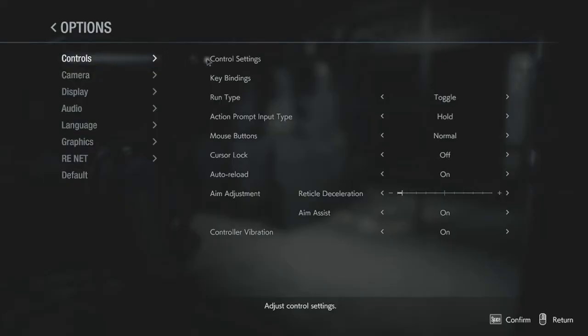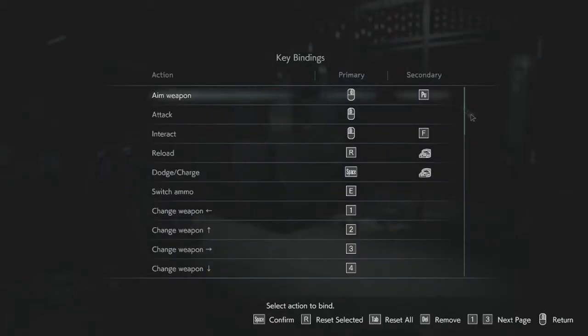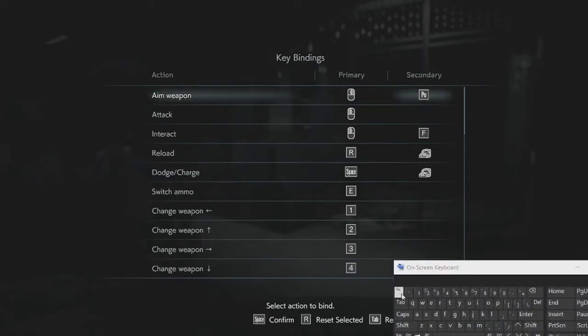Every button can be customized, at least on the PC version, and this includes the mouse buttons as well. If you don't want to shoot with the keyboard key you can make it a mouse button, or vice versa. You can't make a button have more than one function, and if you try, the game will stop you. There's also aim assist — and yay! Aim assist is essential for disabled gamers with fine motor skill impairments, and for me personally I wouldn't be able to play these games without it.